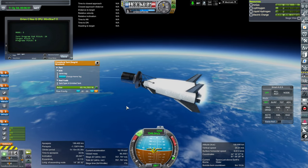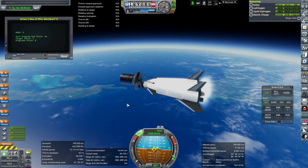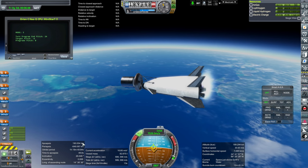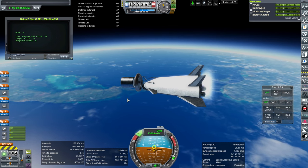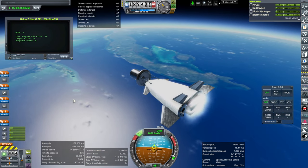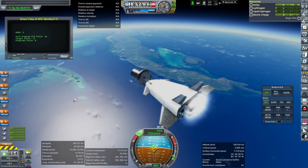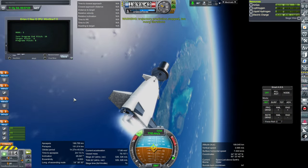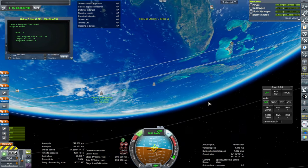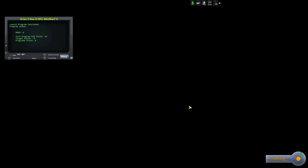This is a 40-ton tank of avgas essentially. Maybe we could carry even a little bit more. But this is to a fairly low orbit right now — the Mini Star might have to use its OMS engines to boost to a higher orbit. It did make orbit, with about 300 meters per second left. Switch. 155 kilometers — we're just barely making it.